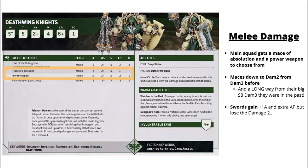Moving on to melee damage, the primary squad chooses between a Mace of Absolution or a Power Weapon. The Mace of Absolution was nerfed compared to the Index — now 4 attacks at Strength 6, AP 1, Damage 2 — still a decent general-purpose profile. The Power Weapon gives 5 attacks hitting on a 2+, Strength 6, AP 1, Damage 1. Both profiles are better suited to handling light or medium infantry and won't punch through vehicles as well.